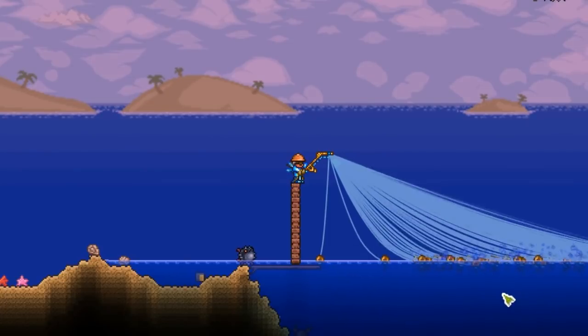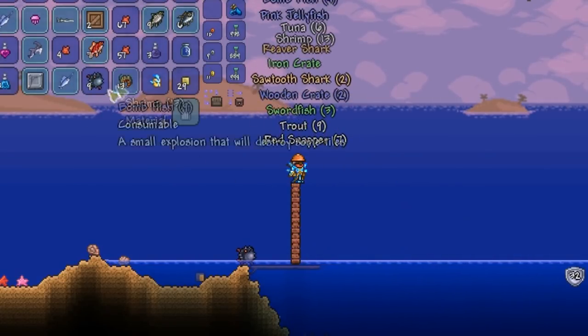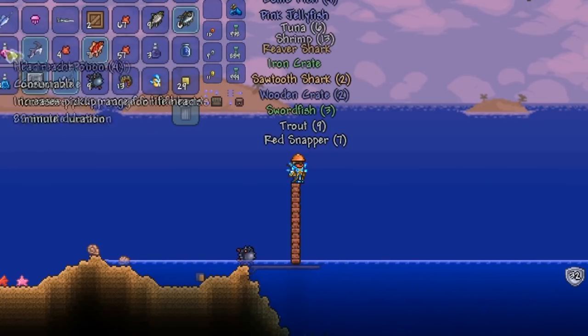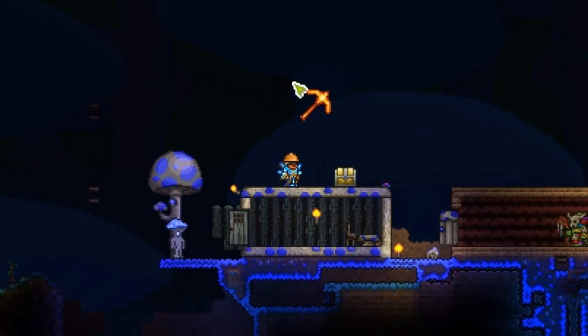This glitch is very useful for people that do not like fishing because you can fish a lot of items in such a short amount of time — for example, like so. And we get lots of lovely items. To perform this glitch, you only need to do two things.